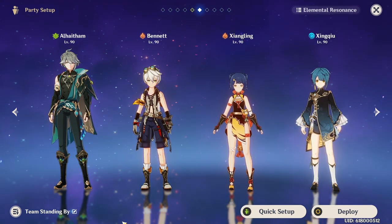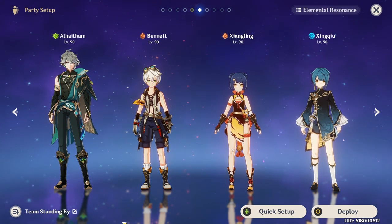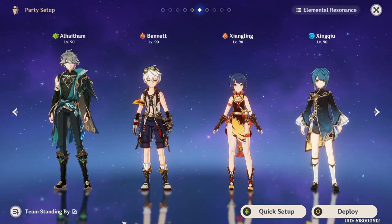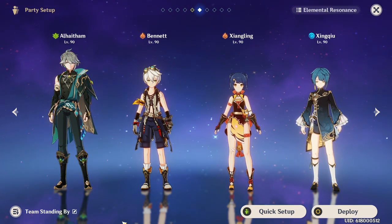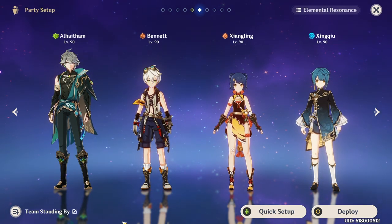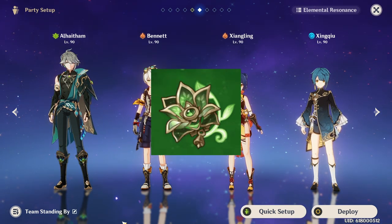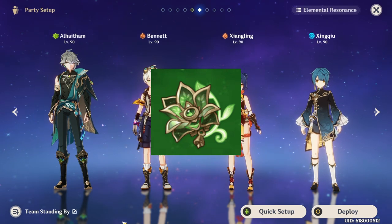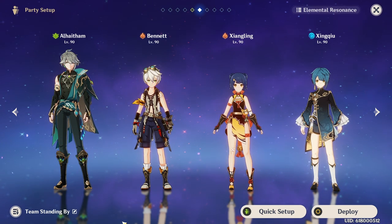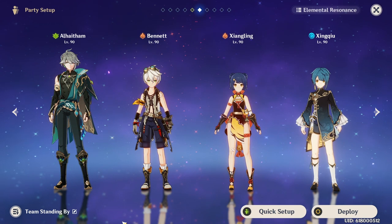This next team is basically a national or international variation — whatever you want to call it. This is the Xiangling team, but instead you have El Hatham as the driver. It's an extremely good team and I don't see many people using it. On this team, you can run El Hatham on Deepwood Memories instead of an offensive set like Gilded Dreams. I did play El Hatham in this team using Gilded Dreams, but I'm pretty sure Deepwood Memories is going to be better because of the Dendro Shred on the 4-piece.